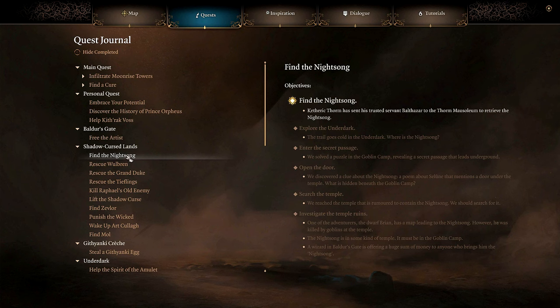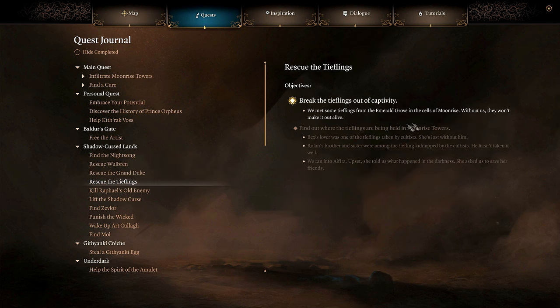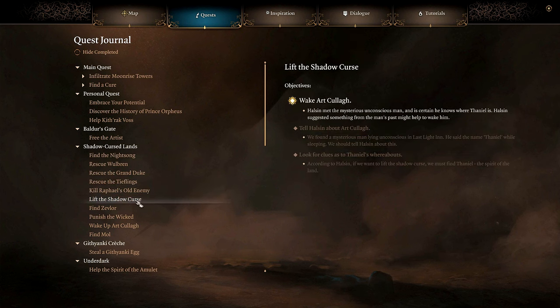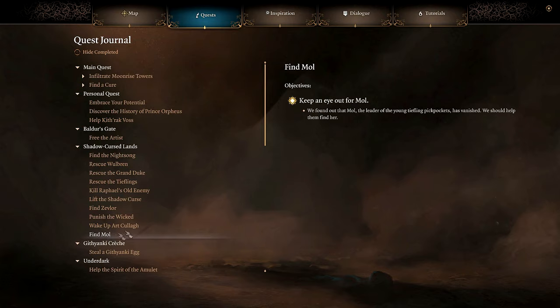What else do we have to do here? We've got Find the Night Song — that'll be in the mausoleum. Rescue Wolbrin — oh gosh, we've got to go back to Moonrise Towers too, don't we? Rescue the Duke — he's also in Moonrise Towers. Rescue the Tieflings, also in Moonrise Towers, I believe. Kill Raphael's Old Enemy — this is in the mausoleum. Lift the Shadow Curse — this is Wake Art Kala. Find Zevlor — the Tieflings were ambushed by the cultists out in the darkness; Zevlor was captured by the cult of the Absolute, probably in Moonrise Towers. We also don't know where Maul is.